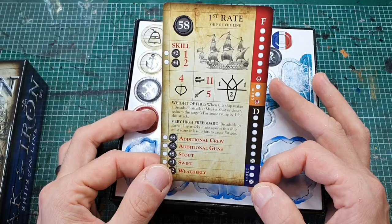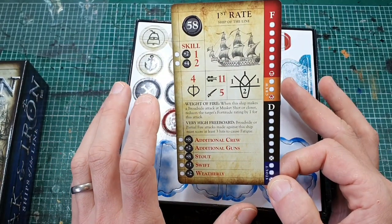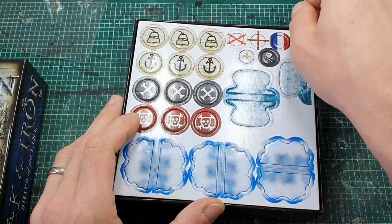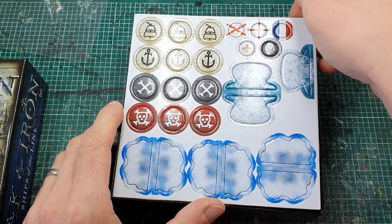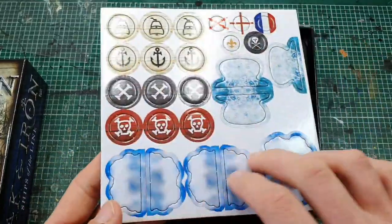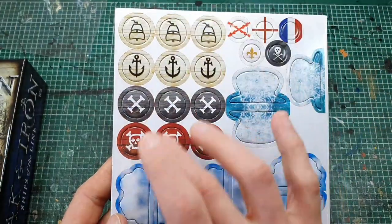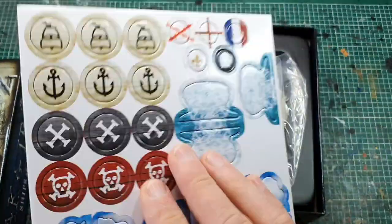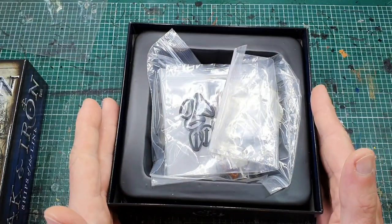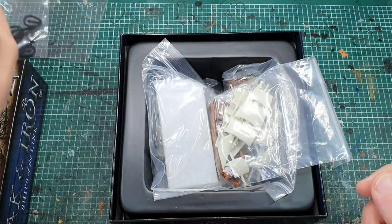Speed two — you're not going at any great pace. It's quite cool because you do need your smaller ships to act as support, otherwise you're just too slow to be doing anything and people just avoid you. As always you get all the tokens you need — your reload markers, wake markers, all your status markers double-sided, and your nationality tokens for when you capture ships. Then into the nitty gritty — indicator arrows for your fatigue, damage, etc.